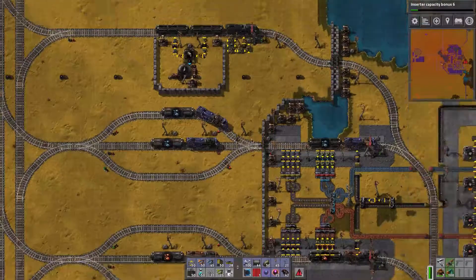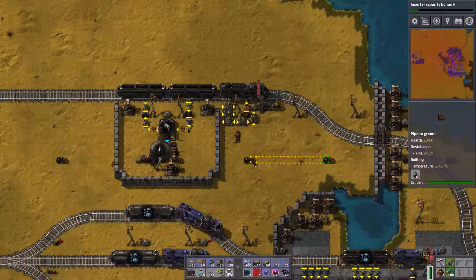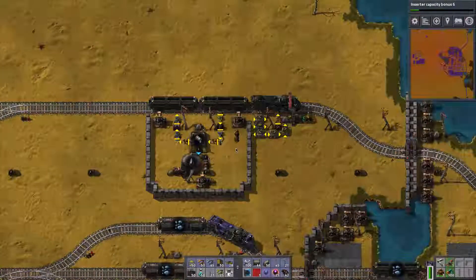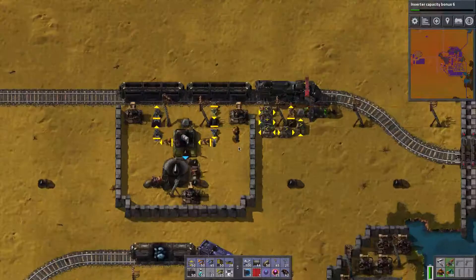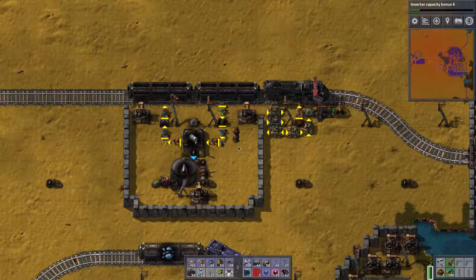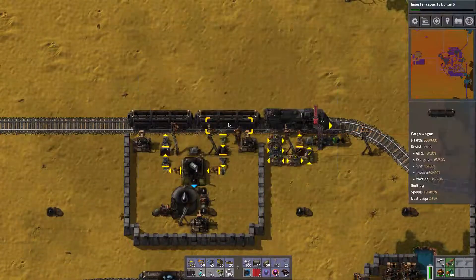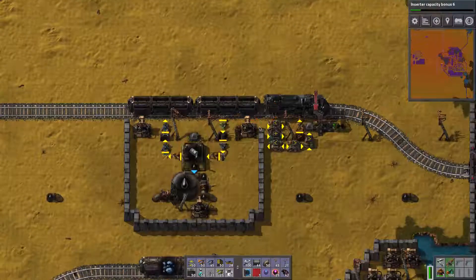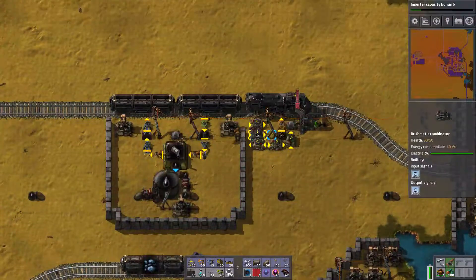Now onto the more complex stuff. Most of my oil is coming from closer sources directly connected via pipes, but I also have a few oil fields further away where I made use of trains. I thought, how can we apply the same principle to oil trains? Here it works a little differently because the barrels need to be emptied, so I can't just set the condition to empty.